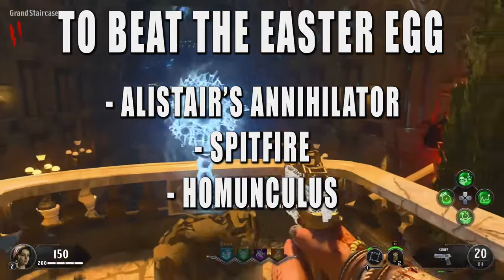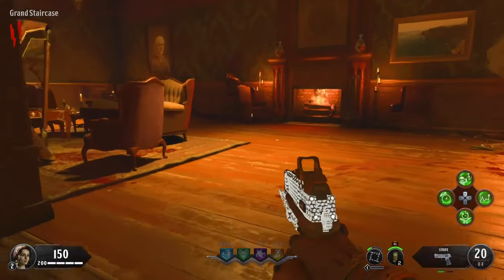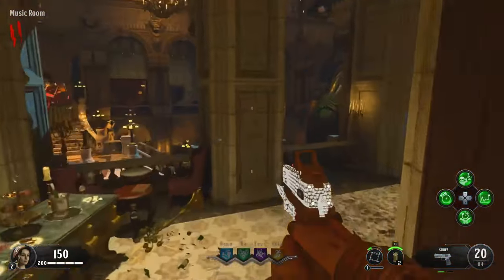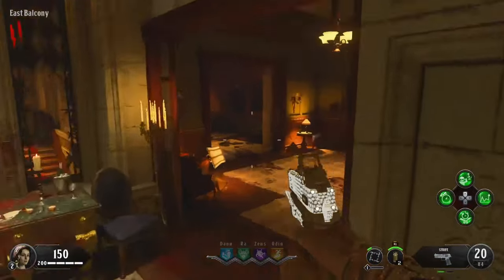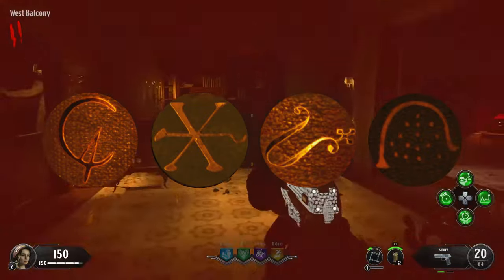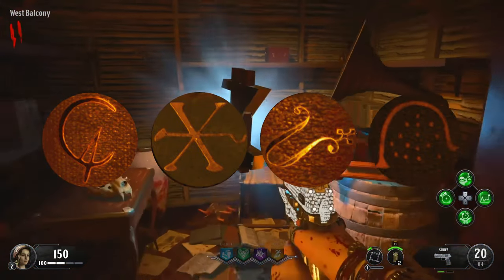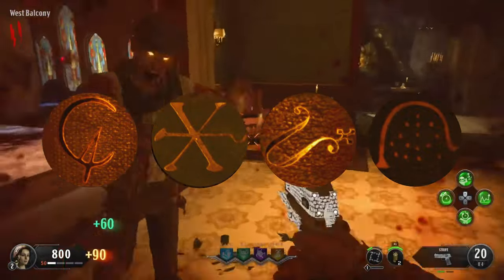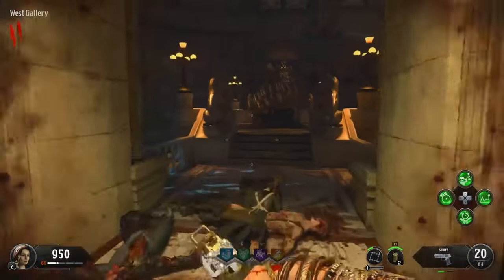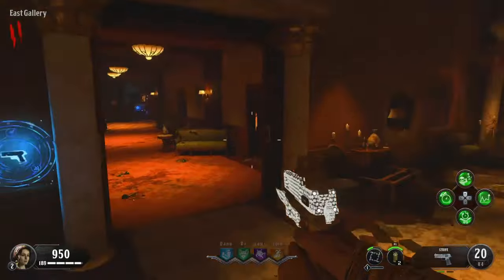Save one zombie at the end of round 1 and turn on the power. I like to do a short side quest for a jump start: in the east and west hallways, you'll see two bookshelves. Interact with symbols in the order shown on screen, and it'll reveal a secret reward behind a bookshelf — either free 500 points or a weapon. You can do this on round 1 and it only takes about 30 seconds, so I think it's always worth doing.